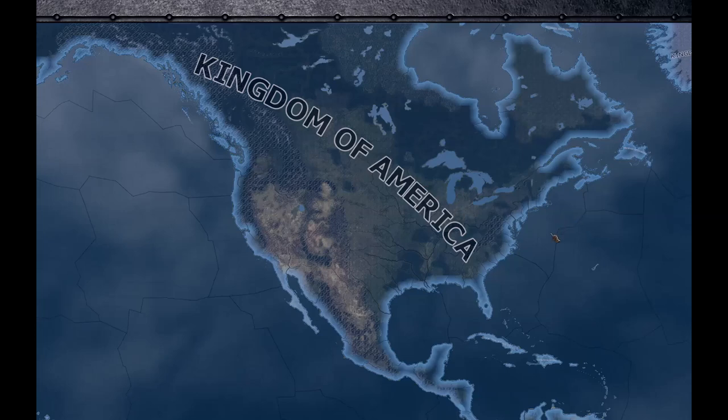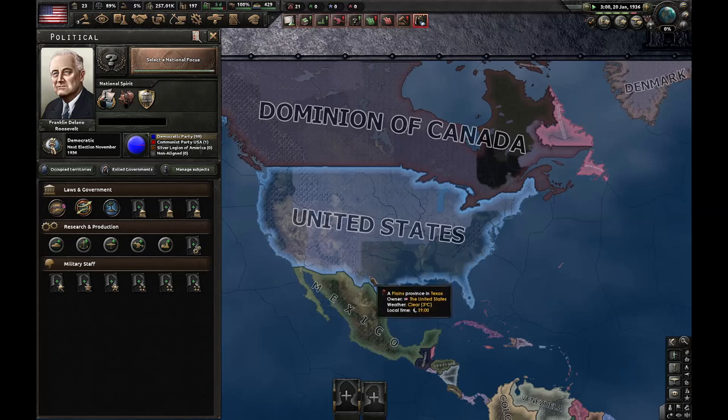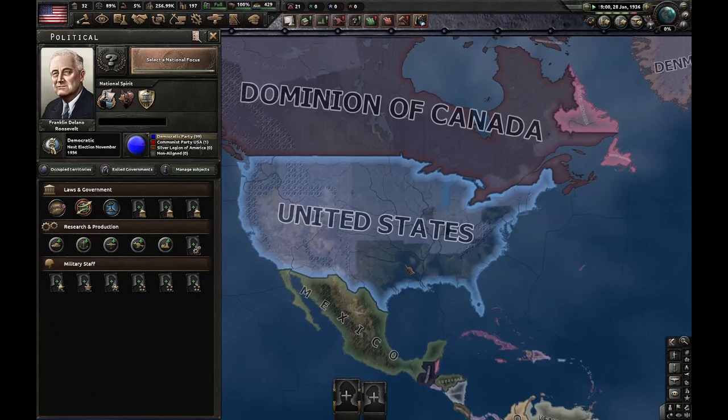Here's how you can play as the Monarchist USA in Hearts of Iron 4. The first thing you need to do after you start playing as the USA is wait until November 1936, which is when the election happens.